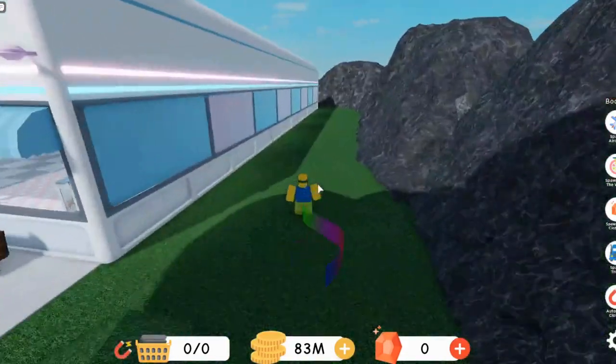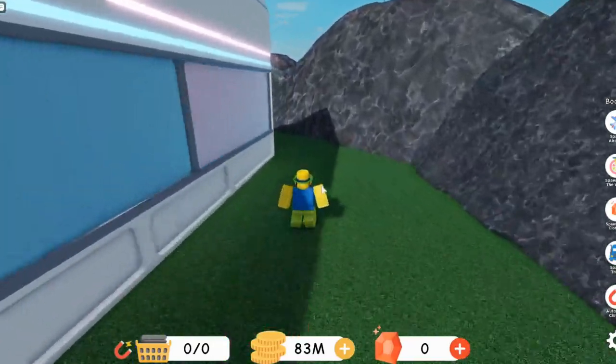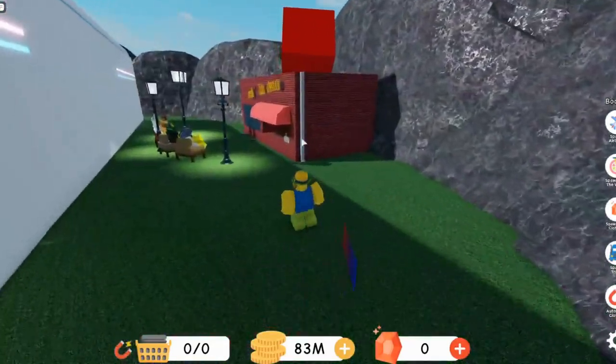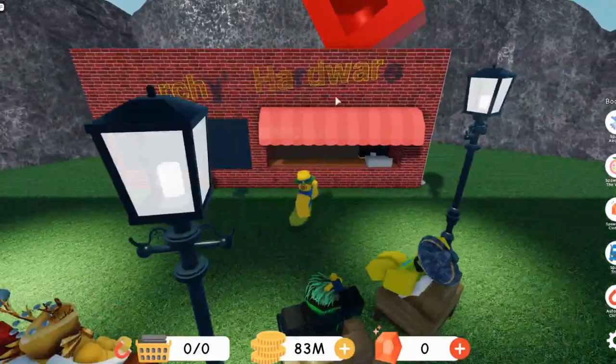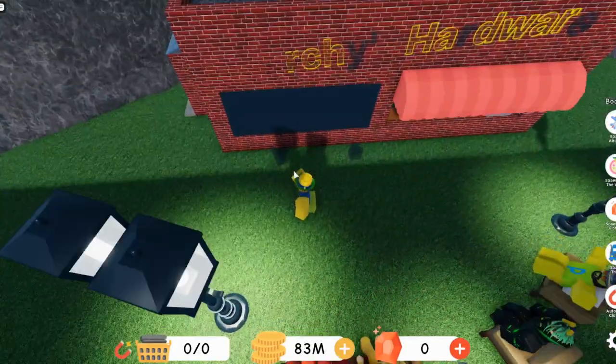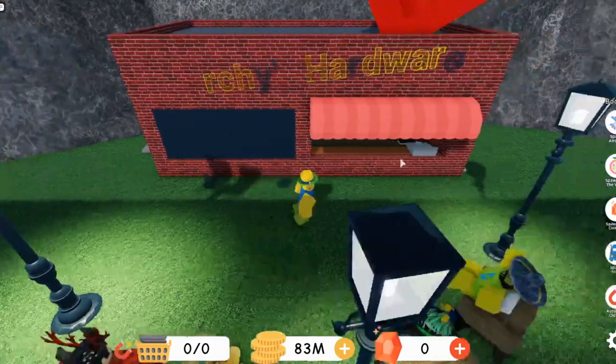So for the next one, if you go back here — let's go ahead and run back here — more letters on the sign are starting to fall. Like the A, the A is totally gone. Some of them have gotten dark.